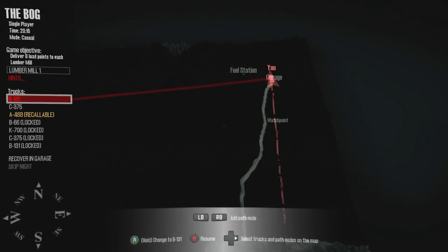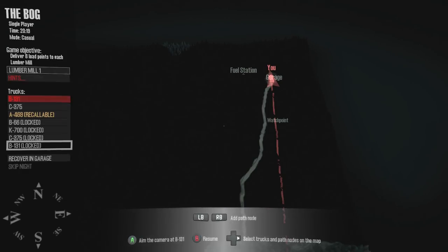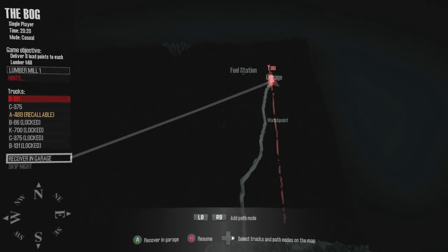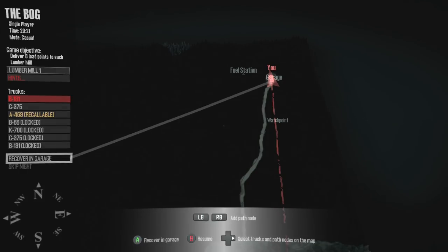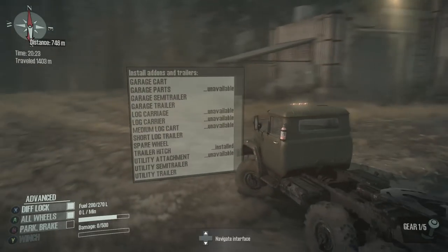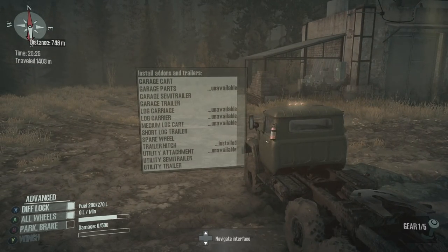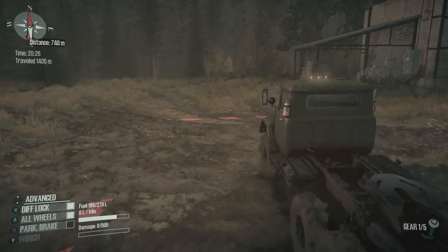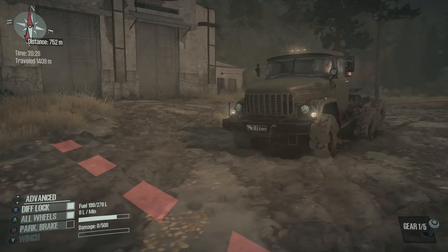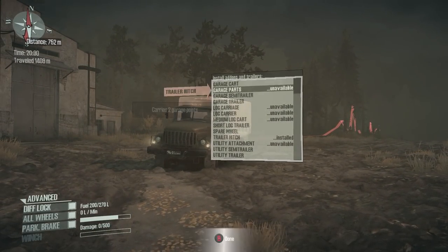It's starting to get dark, so I'm going to skip night. Oh, I can't do that. It won't let me do that. Well, it's got an option, it's just grayed out. It's not a big deal, I'm just curious as to why it's there.